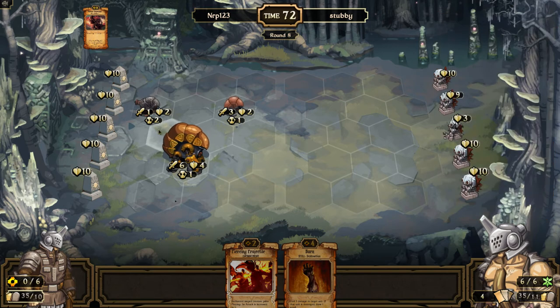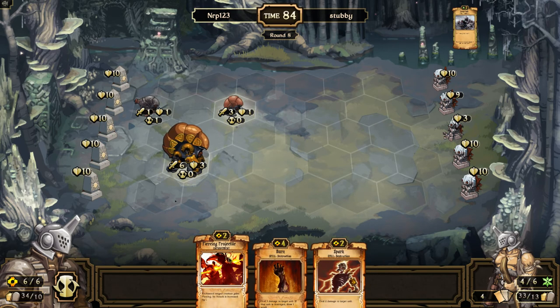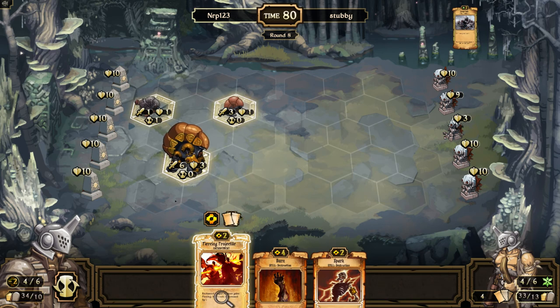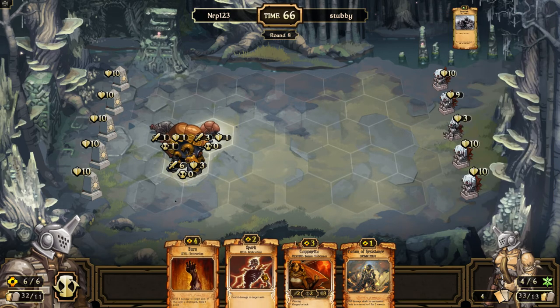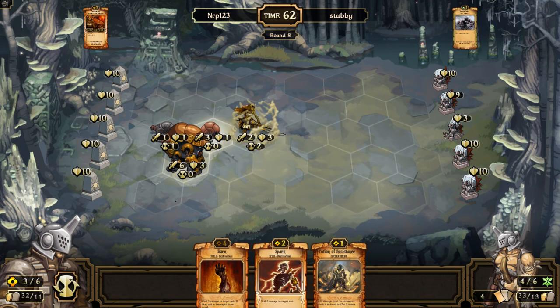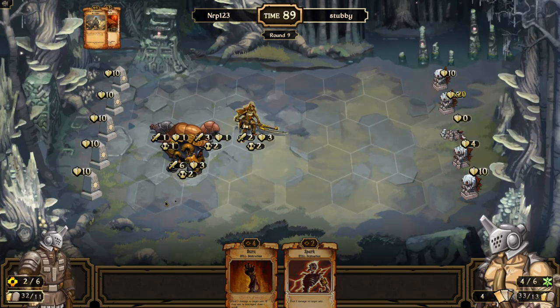Now if he doesn't have a veteran this turn or like a double ragged wolf or ragged wolf champion, whatever he puts down will be in danger of getting hit by a big attack. A piercing projectile burn on this dude would be absolutely epic. Burn, piercing projectile - Stubby sacrifices for scrolls. I'll sacrifice a piercing projectile - I think spark is good to keep because spark is much more useful. I'll go ahead and destroy the middle idol, put cannon automaton right in front, and put potion resistance on it. So I took down the middle idol and hopefully I can win pretty quickly.